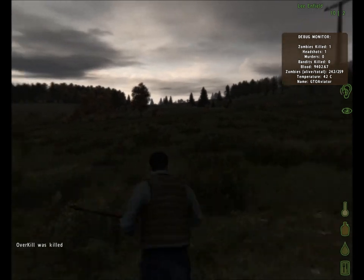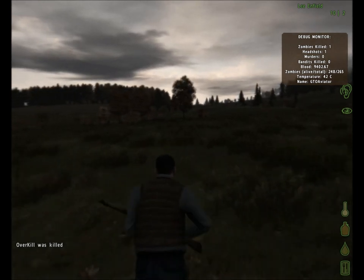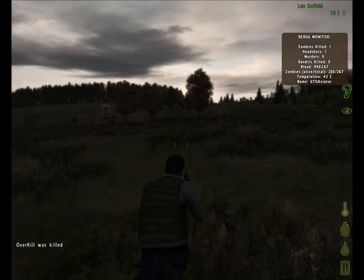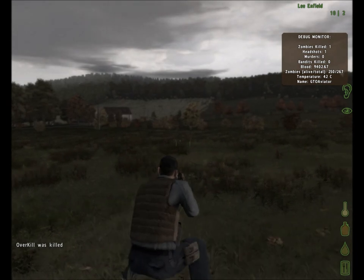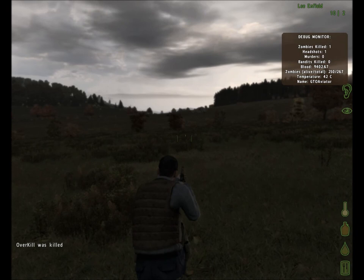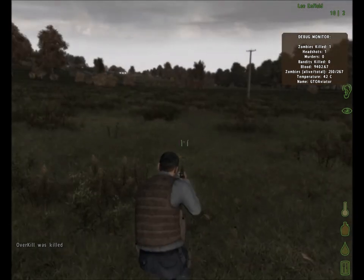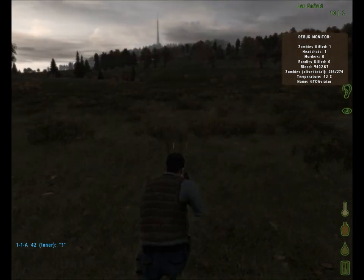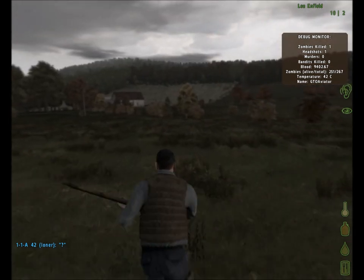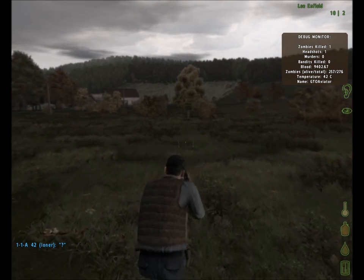We're going to head northwest. There are two points of interest I'm looking at on my interactive DayZDB.com map on my small laptop. It says there is actually a high-value location — looks like another barn — in the city of Jorzino. There should be a road right around here that will lead us pretty much right to Jorzino.